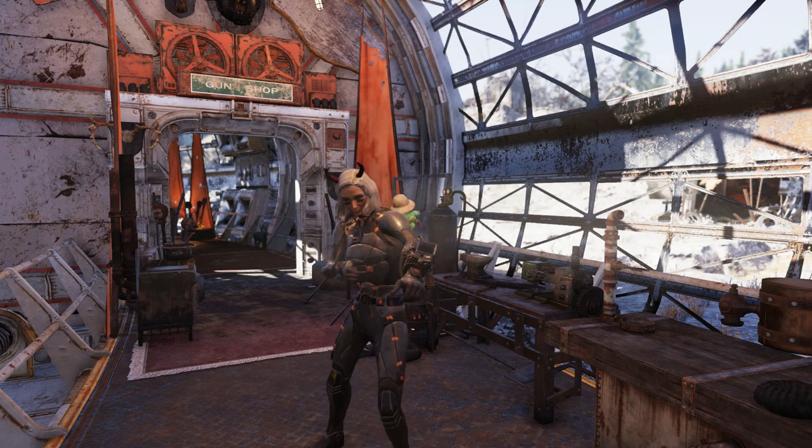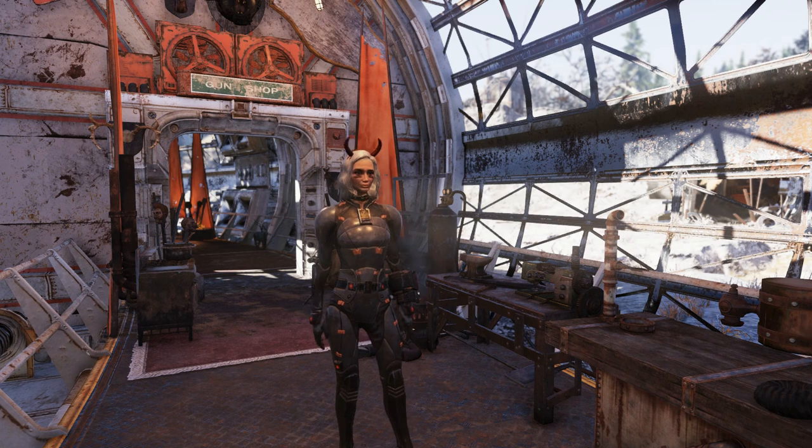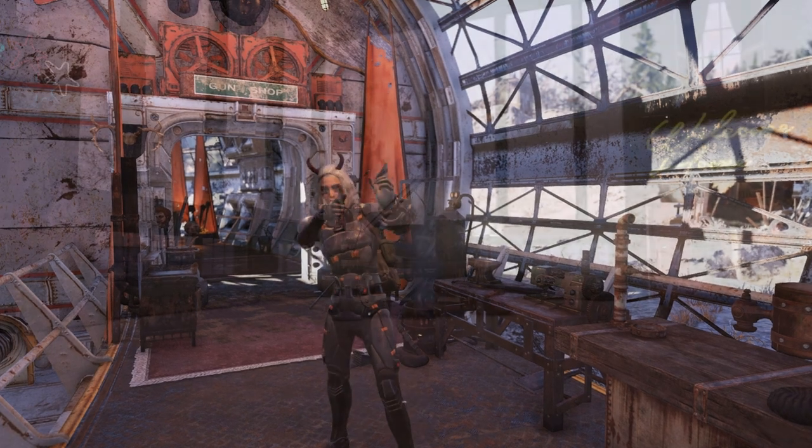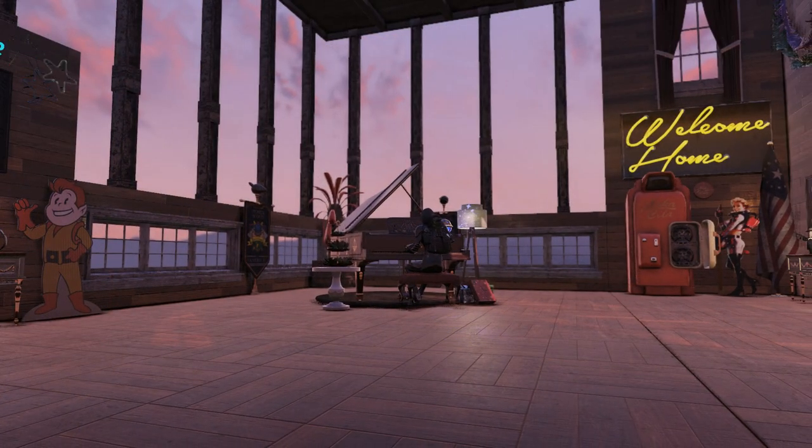Another really cool thing about this syringer is that when you do hit an enemy, it has a chance of spawning as a legendary bloatfly — super useful if you're trying to farm some legendaries as well. I didn't want to drag this video out too long because there's really not too much to it: just get the syringer, get a nuke zone, and get farming right away. I want to give a huge thank you to Dan Moose again for showing me this method — it's helping me a ton and I'm sure it'll help a lot of other people. Thank you guys so much for watching, I hope you enjoyed it, and have a great week everybody.